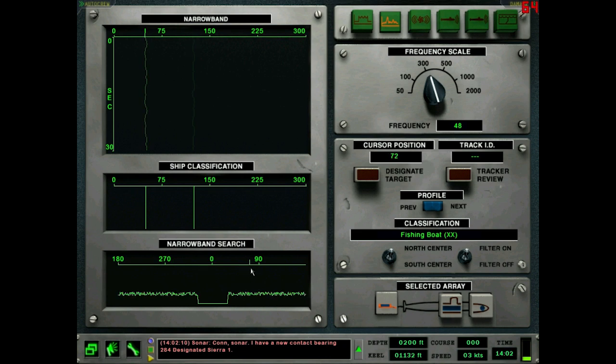Our course is due north so we're going to have our reciprocal right about here. It looks like we've got some other stuff here - maybe not necessarily Los Angeles class, but that's definitely American. Might as well mark him. These are the only four contacts we hold out here right now. There's still the same 60-frequency thing so we don't have to worry about that too much.